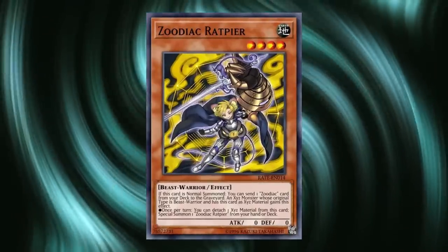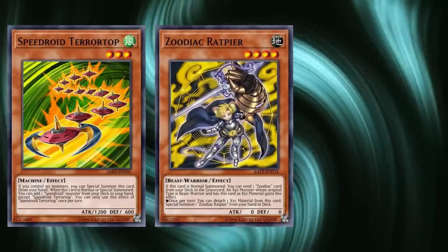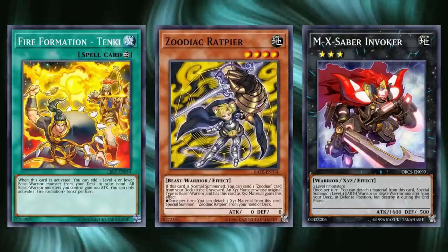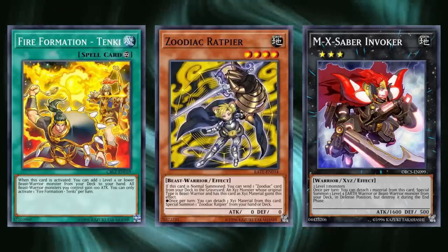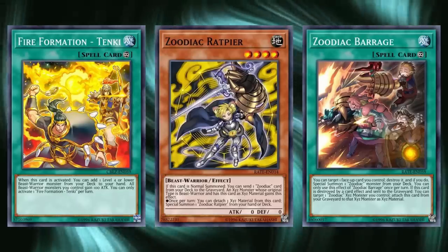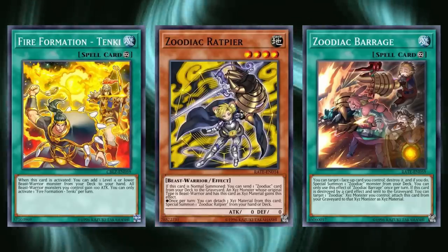Most decks of the time would play as many ways to find Rat in the opening as possible. You would standardly find decks playing three Ratpier, three Terror Top as a way to access MX-Saber Invoker which in turn could summon Rat, three Fire Formation Tanki to potentially search a Rat or any other Zoodiac, and three Zoodiac Barrage which could special summon Rat from deck by popping itself — being twelve ways to access Rat on Turn 1, resulting in around an 85% chance to open full combo.